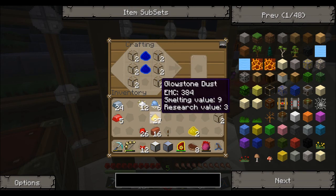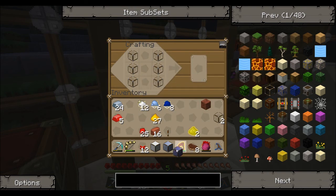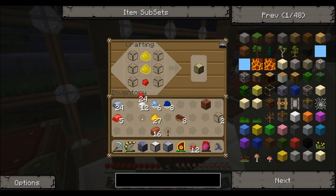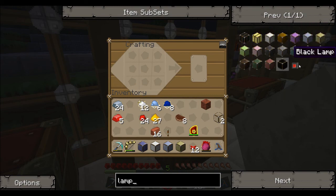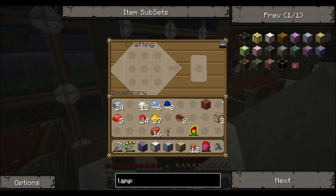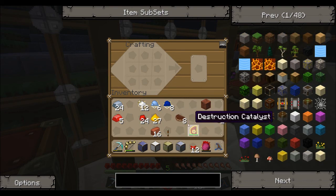Blue lumar makes a blue lamp — I think you can probably guess that. Yellow lumar makes a yellow lamp. If you look these up in your recipe viewer, those are the two normal Minecraft lamps and then all the different Red Power colored lamps. We won't get all of them — four will be good. You can't stack them because they're different colors.